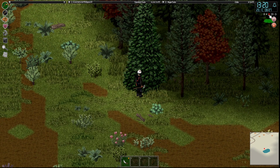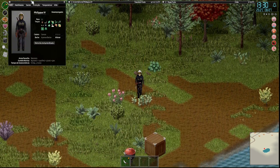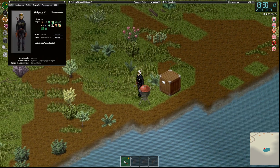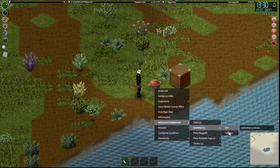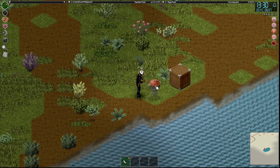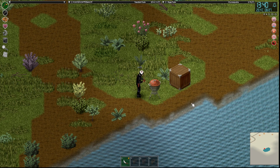Vamos derrubar uma árvorezinha aqui só para pegar combustível. Adicionar combustível, gravetos — todos os gravetos. Já vamos colocar também os troncos. Não vou precisar abastecer por um bom tempo.